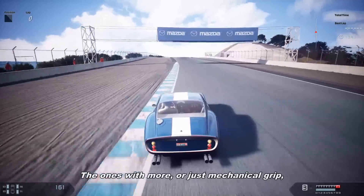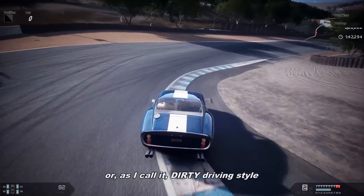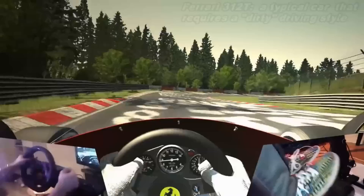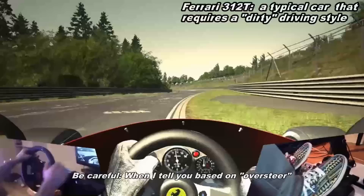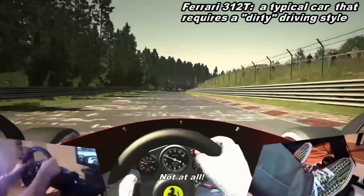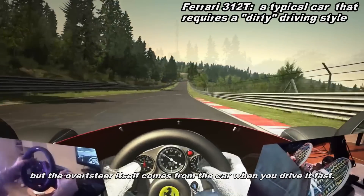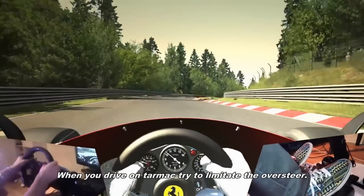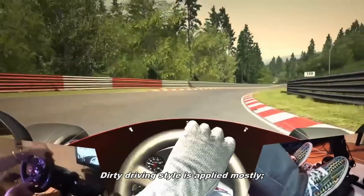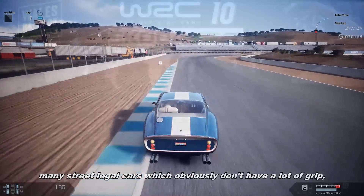Cars with more or just mechanical grip tend to be driven with a driving style based mostly on oversteer — or as I call it, a drifty driving style. Nothing to do with actually drifting for fun, of course. But be careful: when I say based on oversteer, I don't mean you have to drift on purpose to be fast. What I mean is that when you drive fast, the oversteer itself comes from the car when you push it. When you drive on tarmac, try to limit the oversteer — your goal is always to maximize grip and traction. This drifty driving style is applied mostly on old cars with low-grip tires, many street-legal cars, and rally cars.